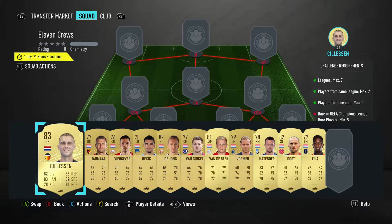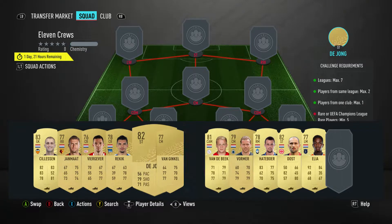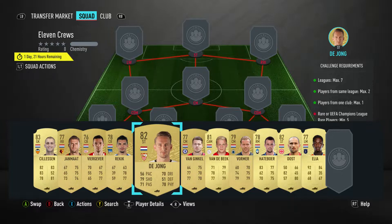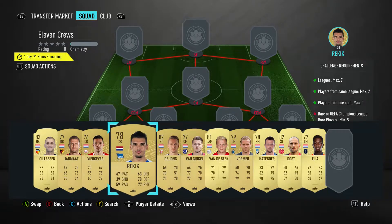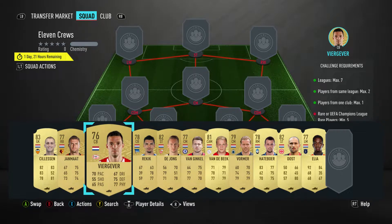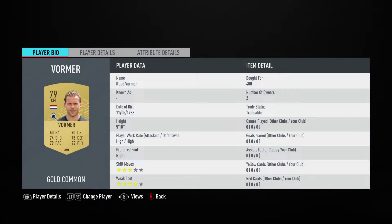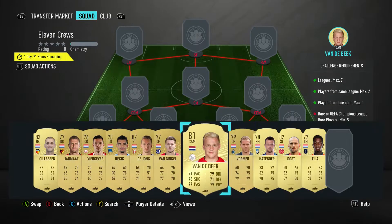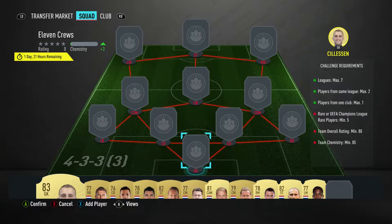I'd recommend bidding on a couple of them. Old De Jong's buy-it-now price is like 3,500. I managed to get him for about 1,500 on the bid. Same for Vorma — his buy-it-now is about 2,000-3,000 and I got him on bid for 400. For the rest you can buy it now, but bidding saves quite a big amount of coins.